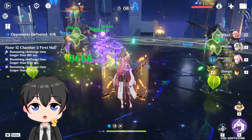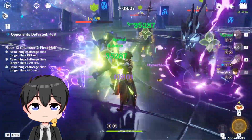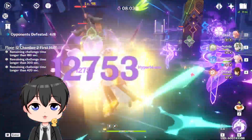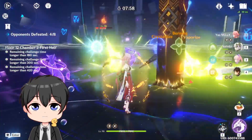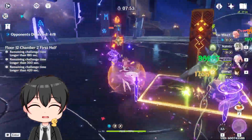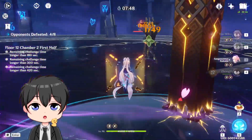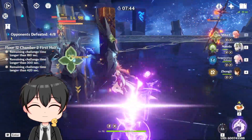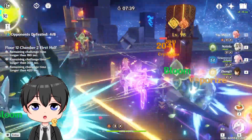You guys can see the damage here, right? The fact that we're just using our E key and doing this much damage is ridiculous — it's just dumb. We're doing this much damage with just our E key alone. And yes, this would be way more efficient if I used my Kokomi Burst to reset the Jellyfish, but that's not the point of this team — we're only supposed to be using our E key and no Q. This would be way quicker if we used our bursts. But it's just crazy that we're only using our E key and putting in this much work.